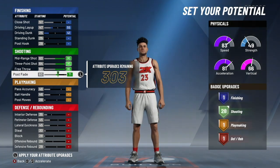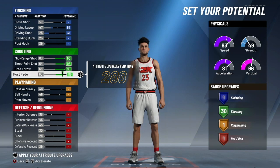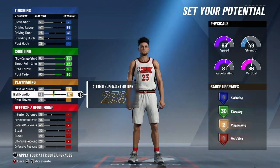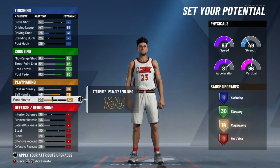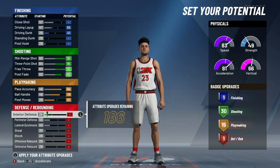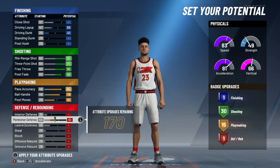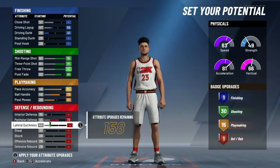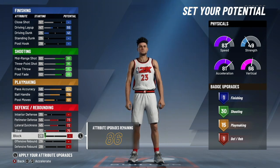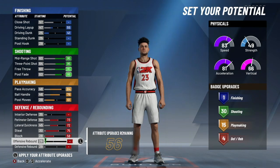If you drop post fade any lower than 86, you will lose the shooting badge. As of now, we have the most shooting badges you could possibly have in the entire game at 30. For playmaking, put pass accuracy at an 84, ball handle at a 78, and post moves at a 61. This gives us 15 playmaking badges and high enough ball control to unlock pro dribble moves and do basically any dribble move in the game. For defense and rebounding, leave interior defense alone. Max out perimeter defense, max lateral quickness, max steal, max block, put offensive rebound at a 45, and max defensive rebounds. This gives you 10 defensive badges and a total of 56 badges overall.